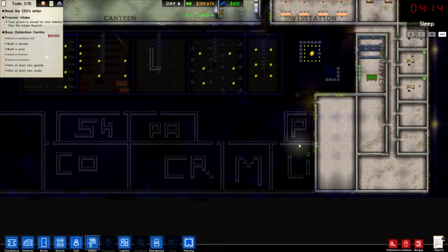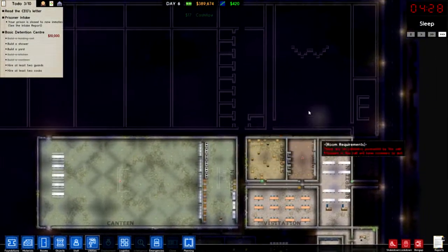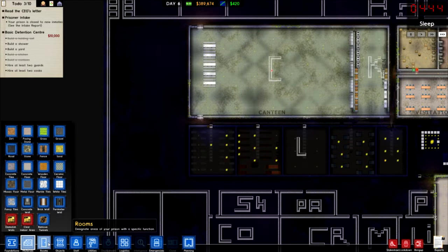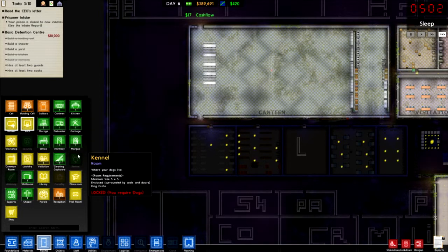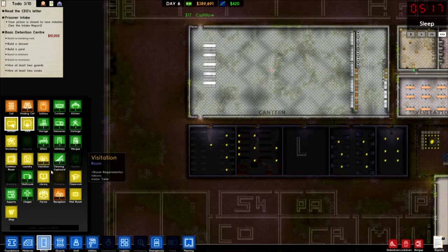We've got that building done, we need to get these done. We need to get our office done as well, and then we'll maybe do our yard. We can get our yard done. Where is it - yard, yard, yard, yard, yard, classroom? We've got classroom in now which is good.